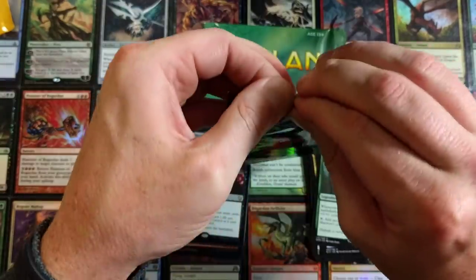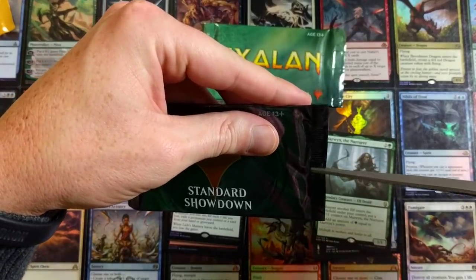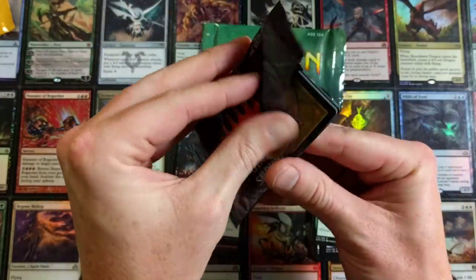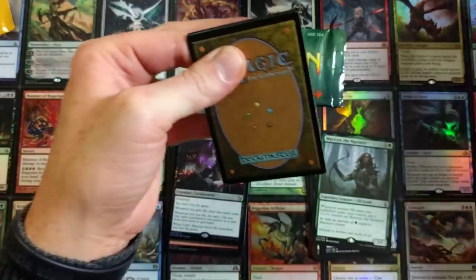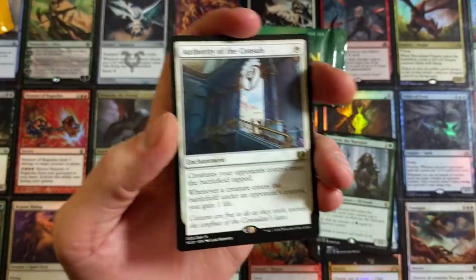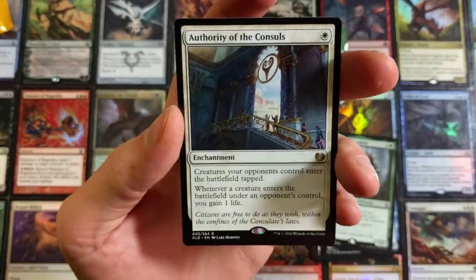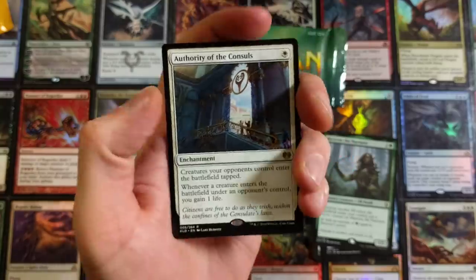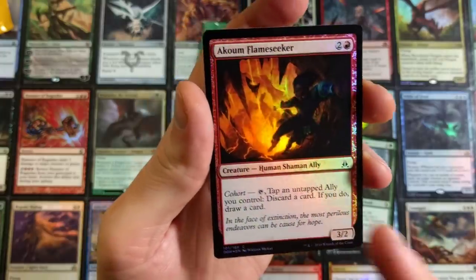Standard showdown mystery prize pack — we have no idea what's in here, it's always one of these weird ones. They didn't label it — why would they not label it? Starting off with Authority of the Councils — rare enchantment, creatures opponents control enter the battlefield tapped, whenever a creature enters the battlefield under an opponent's control you gain one life. Whatever. Akoum Flameseeaker — common. I'm glad they got rid of that.